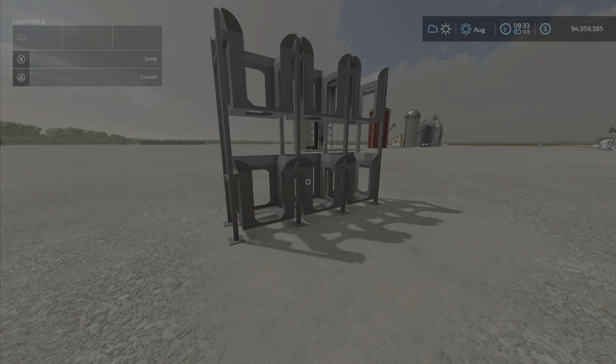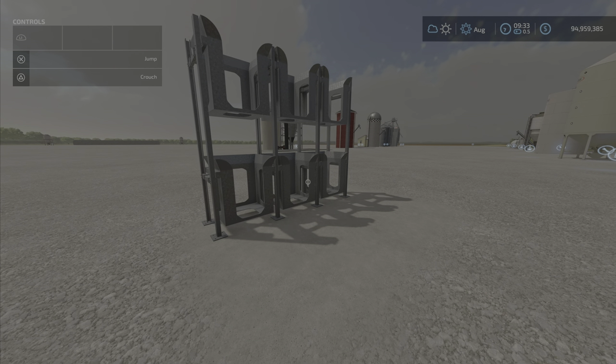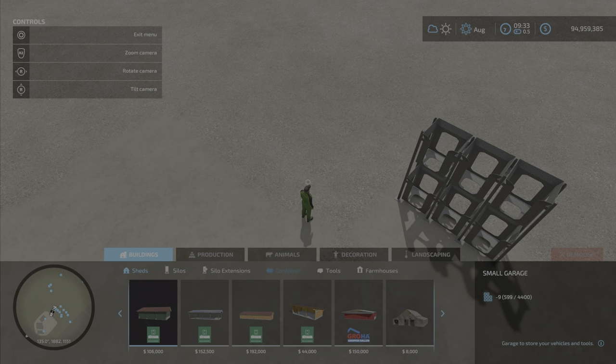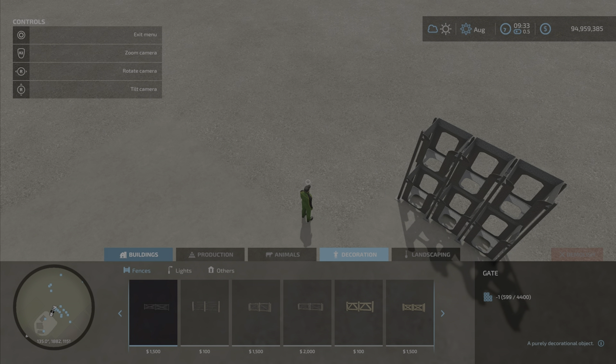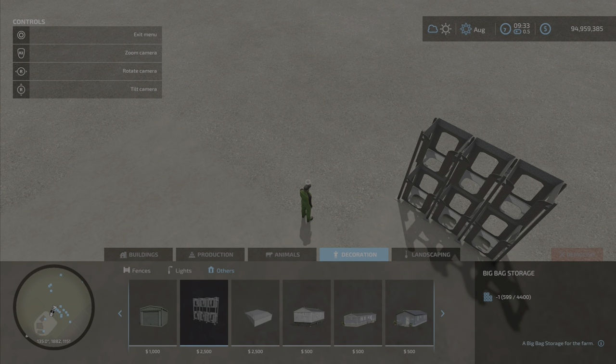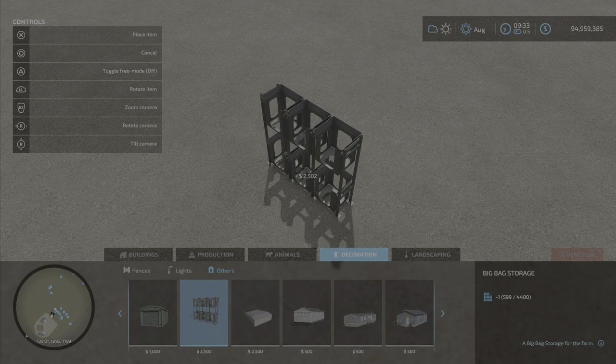Hello everyone, Loony Farm Guy here with a new mod for Monday, February 28th. This is Big Bag Storage by Der Mindener — 1.71 megabytes to download, twenty-five hundred dollars to purchase, and ten dollars per day for upkeep. You're going to find it under Decoration, and then Others for some reason. It costs twenty-five hundred dollars to place.